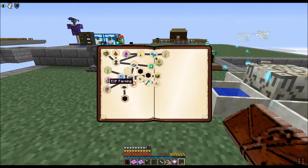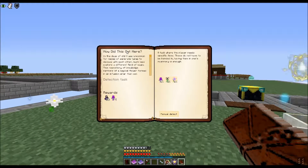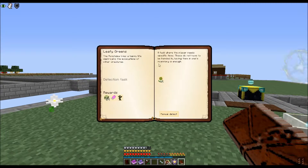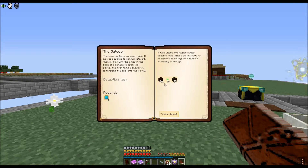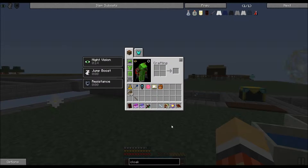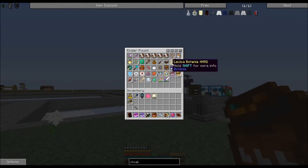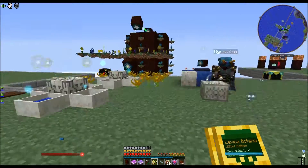Natural magic quests, quests, quests. How do I make a natural pylon? There's a quest that gives six full mana tablets, which will definitely let me make armor.